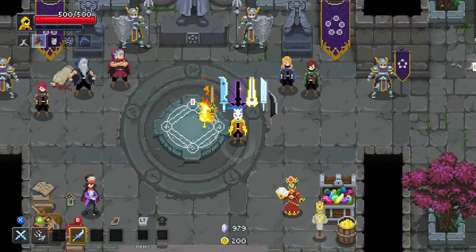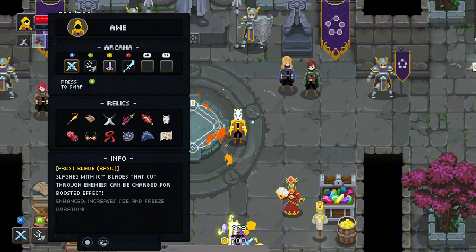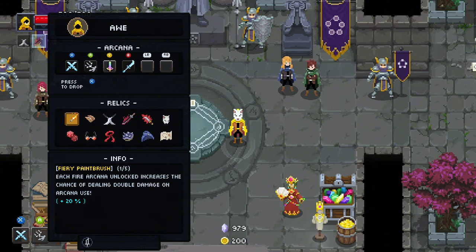Welcome back everyone, thanks for clicking the video. Today we are playing the ultimate swordsmaster, but I cheated. Someone in the comments explained there is a glitch in the game that allows you to basically pick whatever starting relic you want.